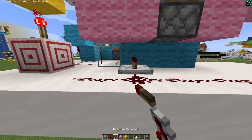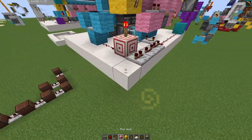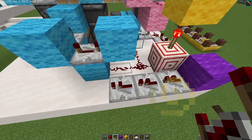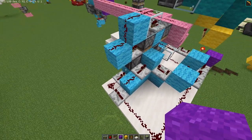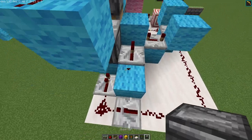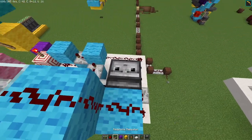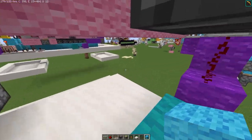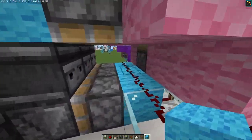So just place a repeater here on 4 ticks. And right here I think it has to be like this. Block 1, 2, 3. And this thing has to be extended to here. Next thing I want to do — I think it has to be like this. So place observer facing downwards, repeater on 4 ticks. Make sure to replace this. We can extend this up to 15, but we need to make sure that this is 1, 2, 3, 4, 5, 6, 7.